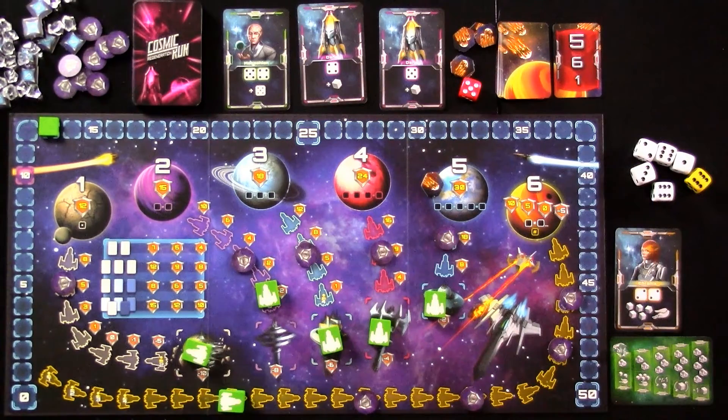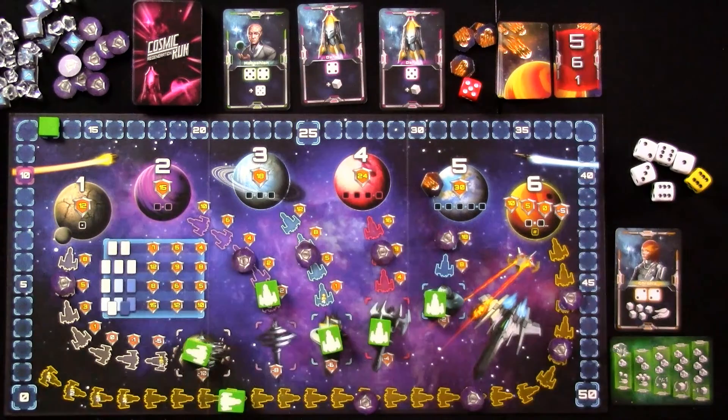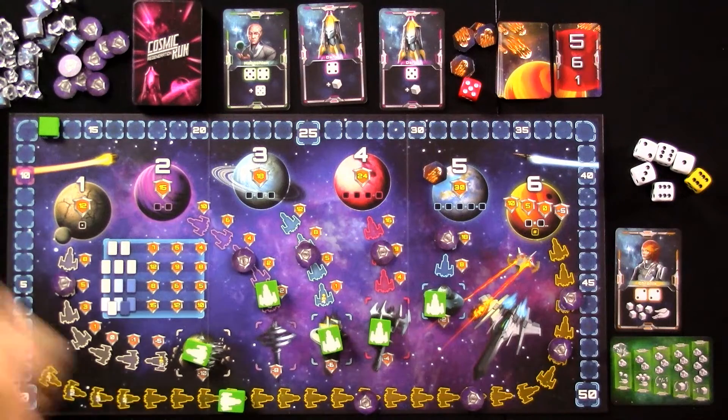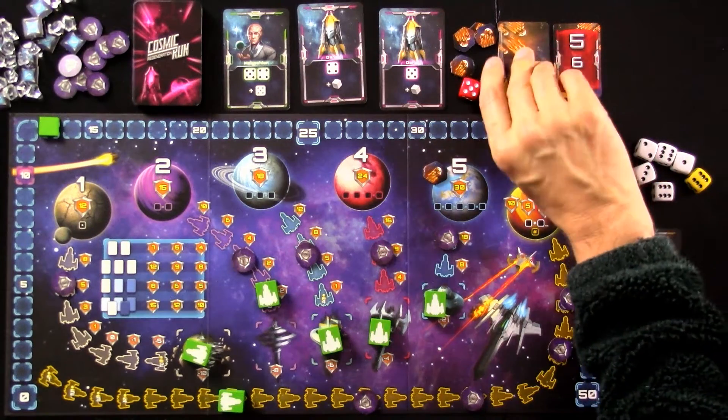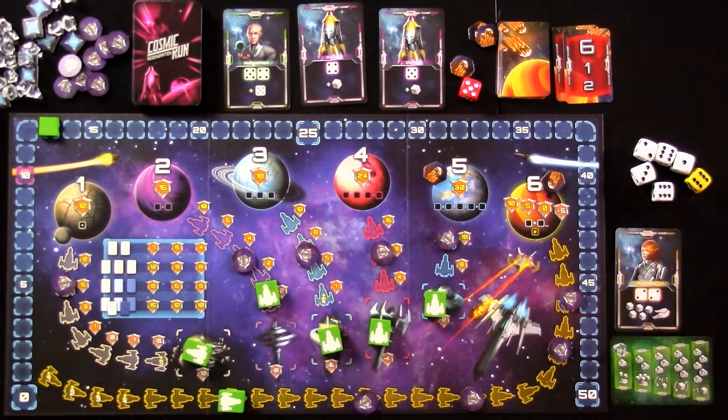Let's move on to round two. I can spend five points to put a force field on one of these planets. There's no reason to do it, though, because even if planet five takes another hit, it'll just be at two hits. It's not until it takes its third hit that I would lose. I'm not going to spend any points yet — we'll just let the meteorites fall where they may. Planet six takes a hit and is now worth fewer points — it's gone from 10 points to five points. But I've still got to get there.